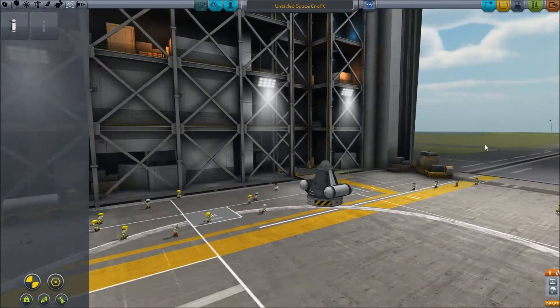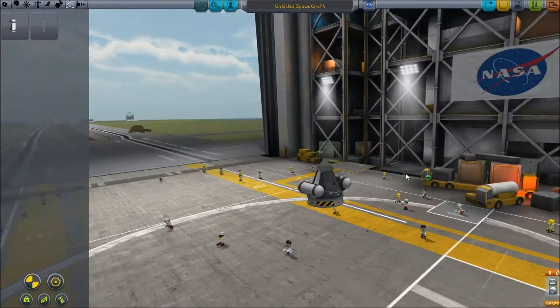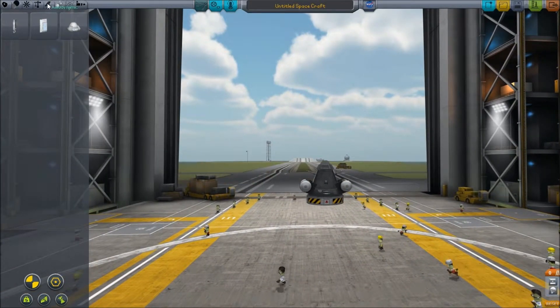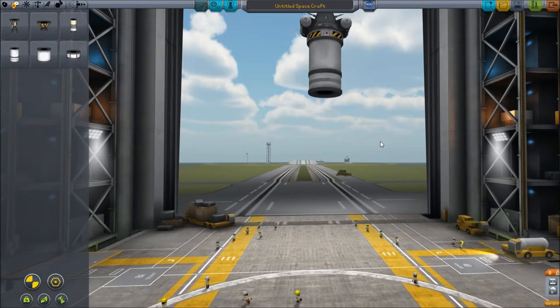Stick two of them on there - looks quite nice. Maybe a bit higher up; I don't want them to hit the ground or anything like the corners of them. Put them on there and then we'll get some Communitrons as well. Put those on. I'm not sure whether we'll go to orbit with this - might just go into space.